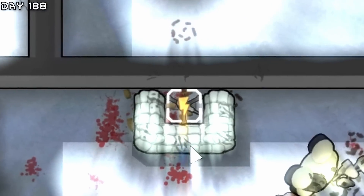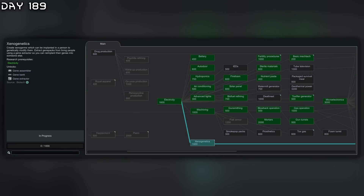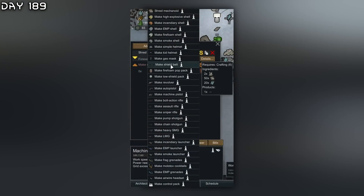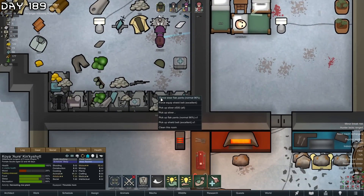I also need to get a shield belt for Aurora - 50 steel, 20 plasteel, two components, not bad. Ruby you make this - excellent shield belt for Aurora.